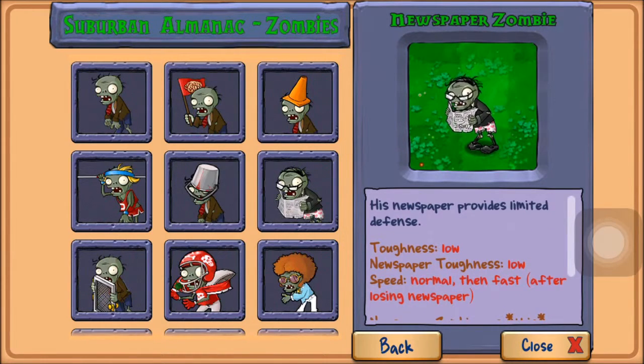But the thing is, after you destroy his newspaper, he goes super ballistic and just sprints down your lawn, and it's hilarious. It can be dangerous but it's never a huge threat like the pole vaulting can be. It's just a hilarious zombie.